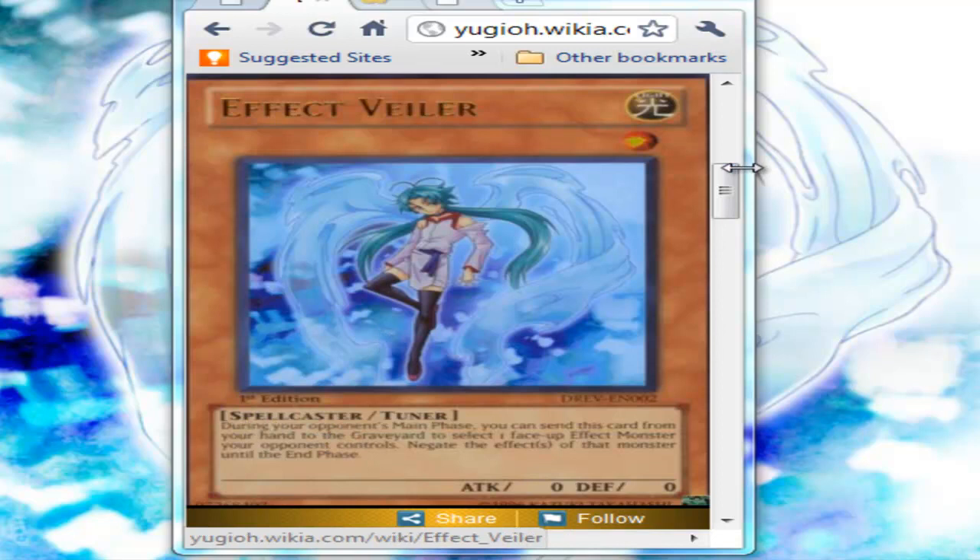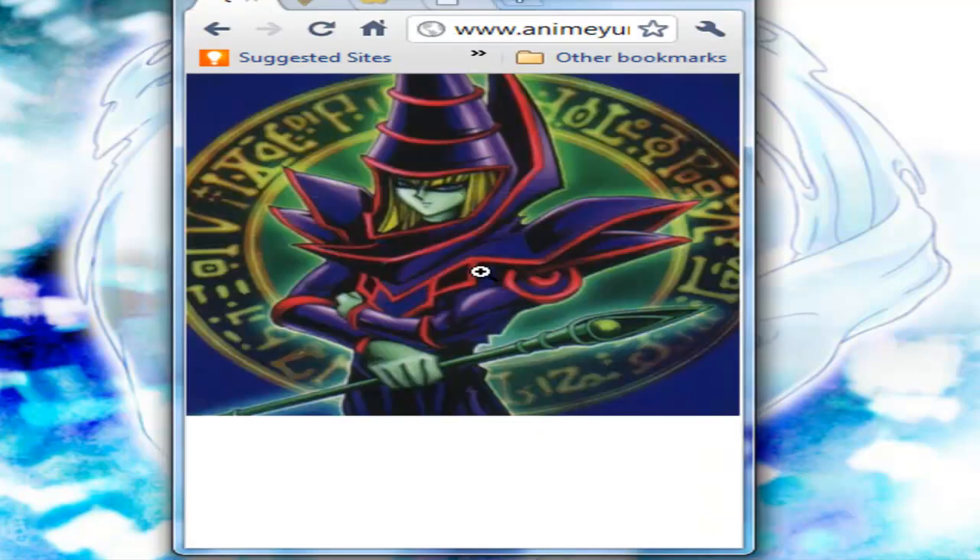My first example is, this is what I think a spellcaster should look like. It has a spellcaster outfit, no wings — keyword, no wings — and it has a staff to shoot magic stuff out of it.